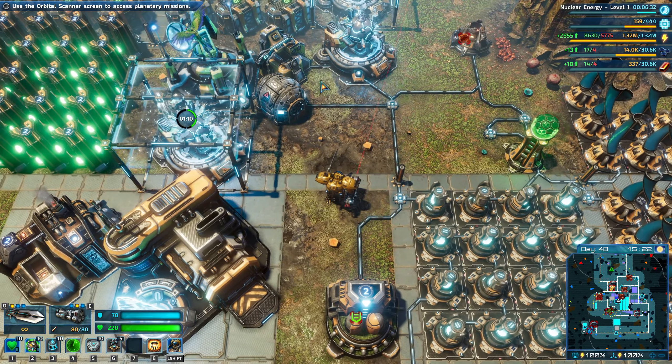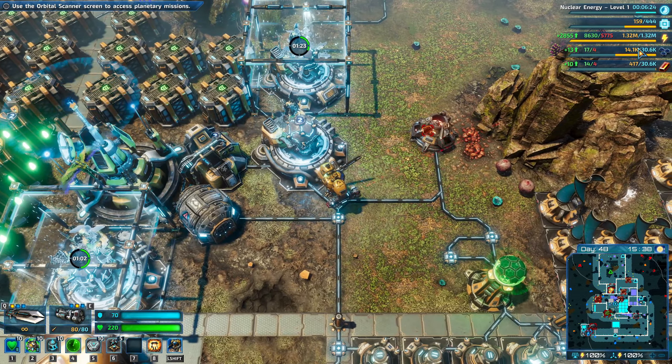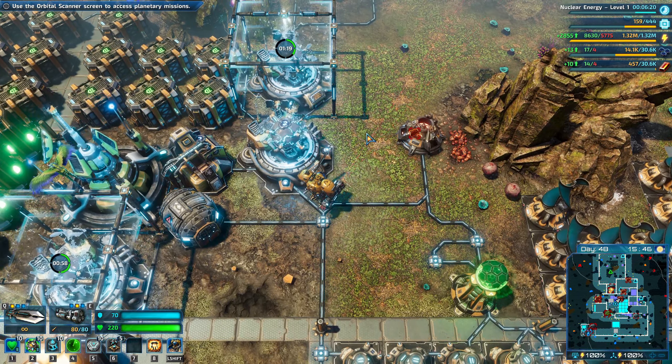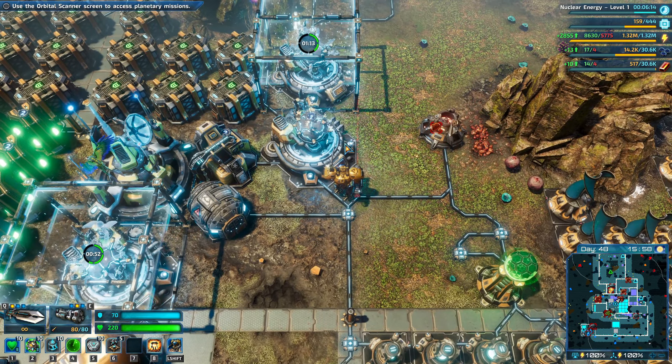Hello everybody and welcome back to another episode of Rift Breaker. We're going to continue from where we left off last time. We've got some upgrades going, but we are still a little bit short on resources. We've got to do some resource expansion at some stage. We've got no attacks coming in at the moment, that's good. But we do have a few things we need to do.